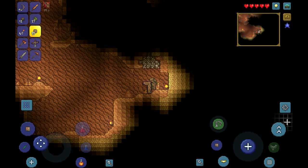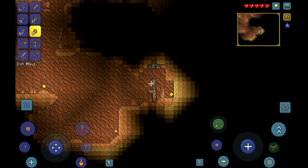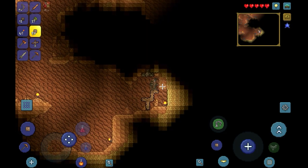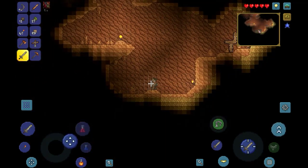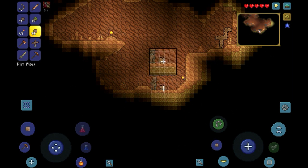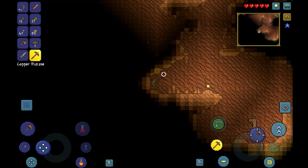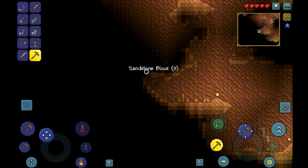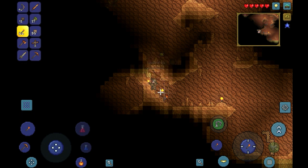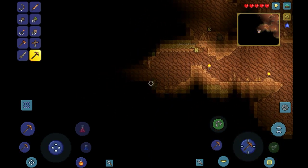Honestly I don't know what this video's gonna be. I might go talk to the Traveling Merchant again — occasionally they'll have something useful, but it's all random every time. There might be a couple items that are always there, but I don't think so. At this point in the game you're just gonna want to mine a lot. I plan to start a modded series on PC — that'll probably be the next video I put up. I started recording when I saw the Traveling Merchant because I realized I hadn't really covered that yet.